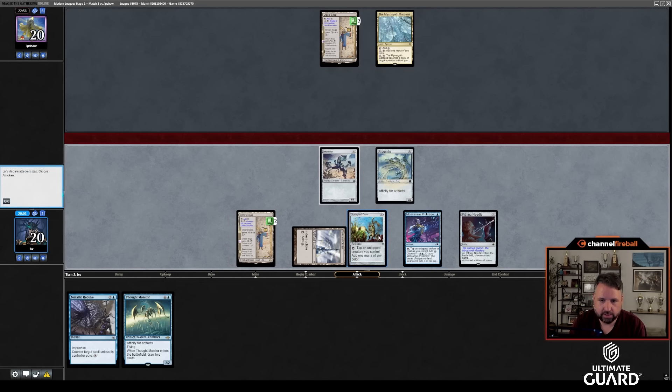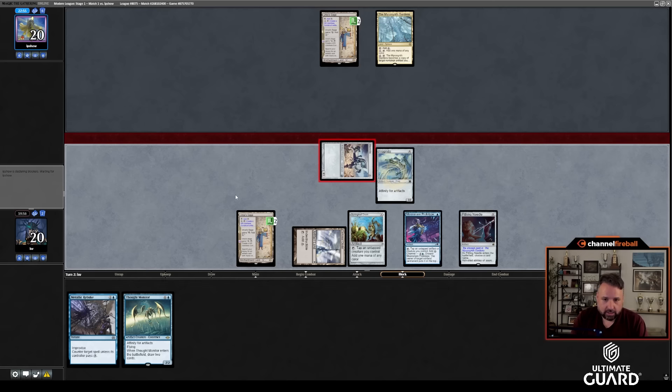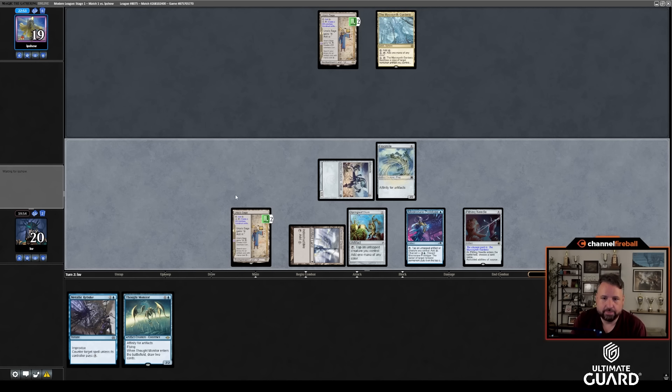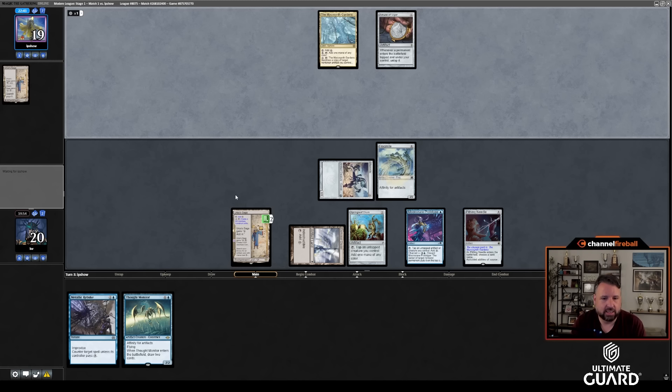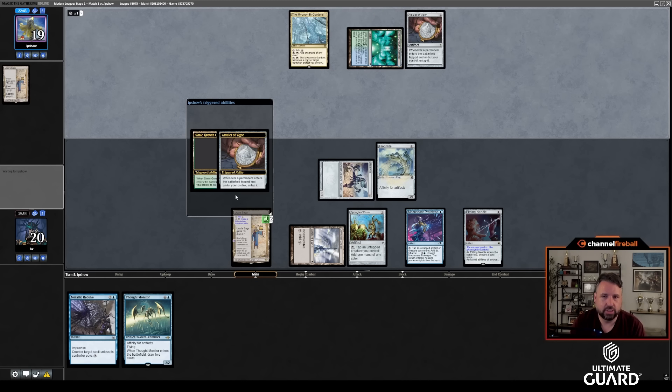This taps an Artifact, this taps a Creature, so I can attack. Springleaf Drum Prototype — I can get the Thought Monitor out next turn. I think it's worth waiting a turn on that. The Frogmite didn't actually do that much. Now they get to tap this for colorless and get their Amulet. I might have to use my mana on Metallic Rebuke instead of making a Saga token.